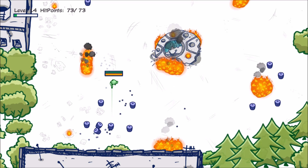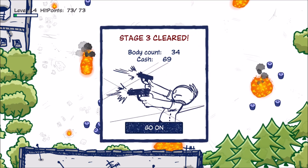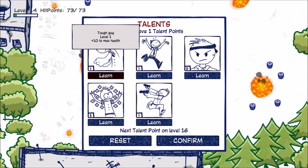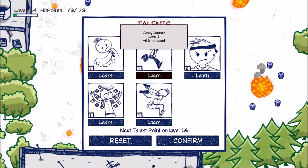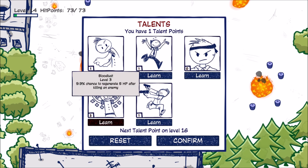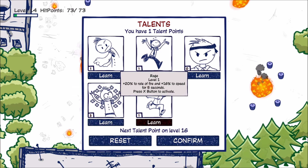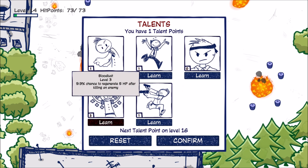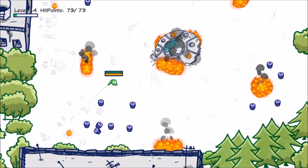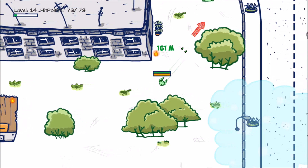We should be able to purchase an upgrade. We can go tough guy for plus 10 to max health, or increases speed by 5%, touching an enemy pushes him back and deals 150 damage, bloodlust gives a 9.9% chance to regenerate 5 health points after killing an enemy, and rage gives 20% to rate of fire and 16% to speed for 5 seconds, activated with the X button. Let's go for the bloodlust one. We haven't got enough money to buy any weapon upgrades.